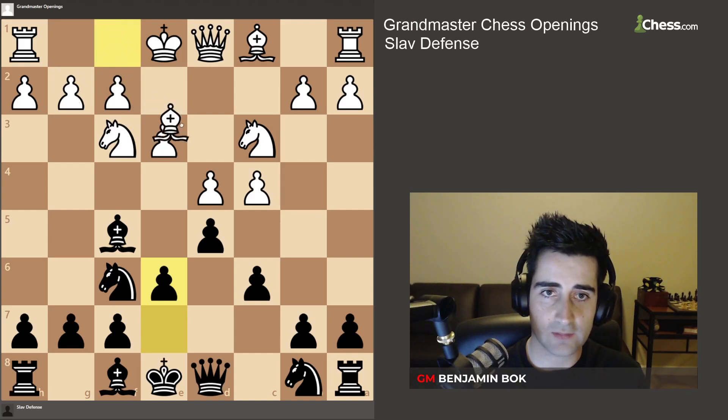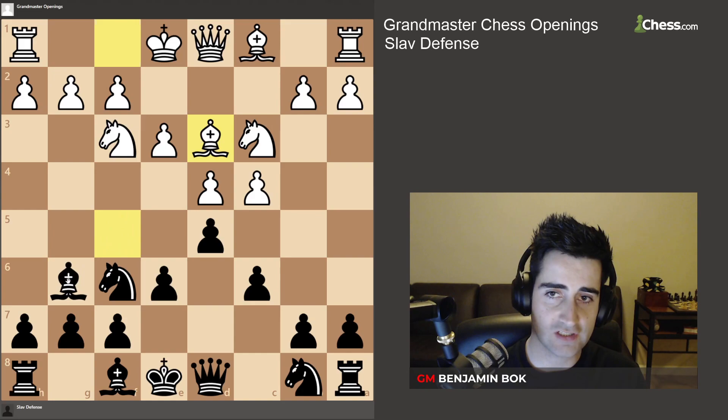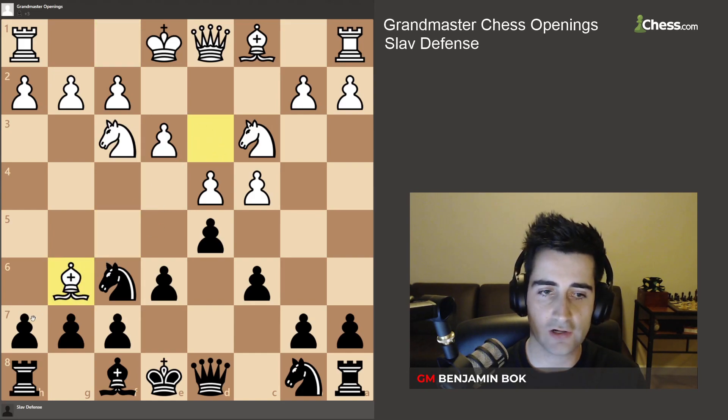Let's say white plays bishop to d3. What you want to do here is drop your bishop back to g6, so in case white ever takes on g6, we're going to recapture with the h-pawn, opening up this file for our rook.